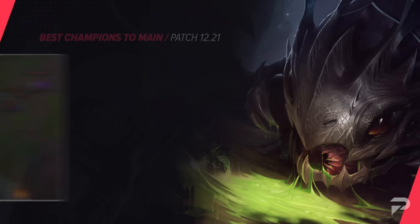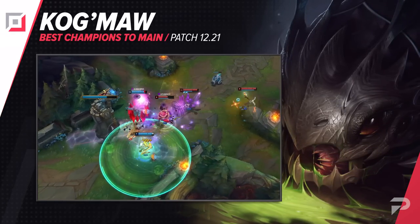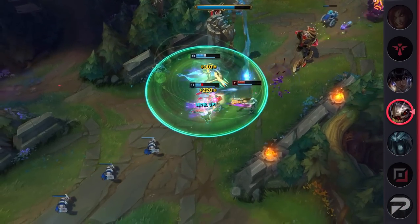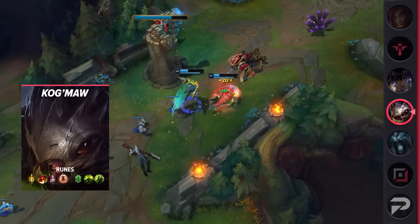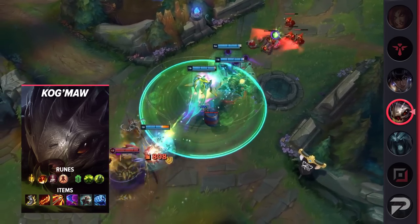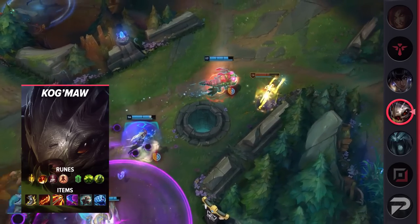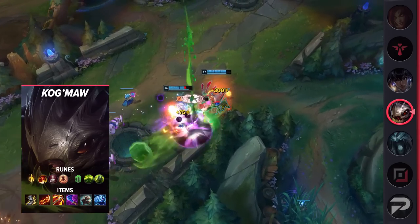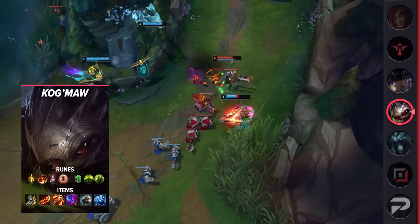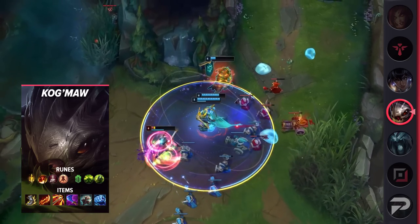The next bot lane carry we have is Kog'Maw. Even when Kog is at his strongest, he's never really all that popular. One of the main reasons is a big misconception about early game strength of hypercarries — people think a champion with super strong scaling must be weak early, but that's not really the case. Kog's early game DPS actually beats out a lot of other champions. The key is fighting around his W's cooldown and staying safe when it's down. If you can do that, he's more than capable of holding his own in almost any 2v2 matchup.